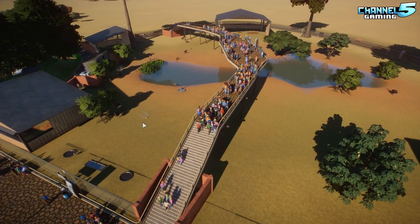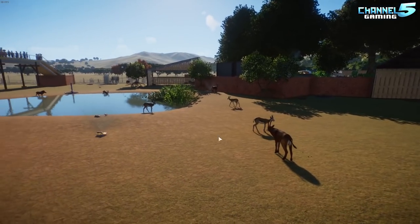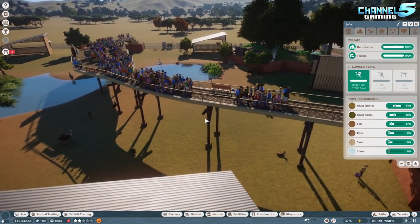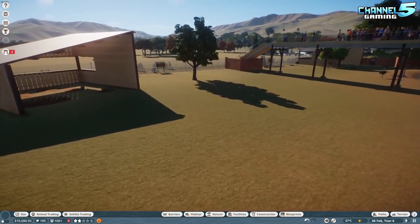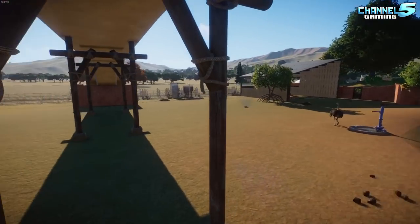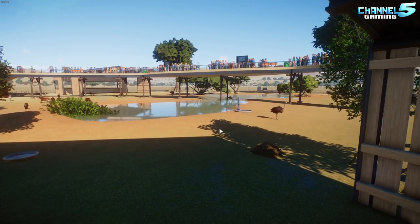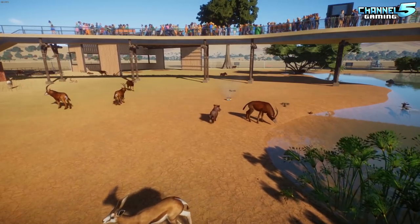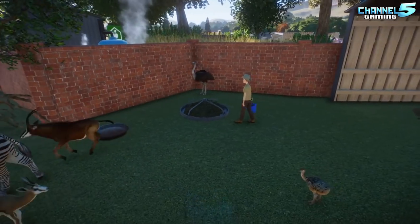My main frustration right now is getting those male animals. I want more of everything in here. The savannah has 8,500 space and only requires 2,600, but that number keeps going up as I add more. There's still so much room with no animals in certain areas. I want to do some micromanagement off-recording to make sure they have the right beds — with so many different kinds of animals it's chaos figuring out who eats from which pen.